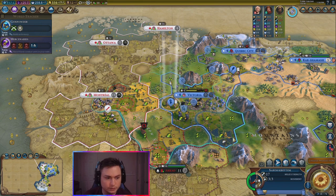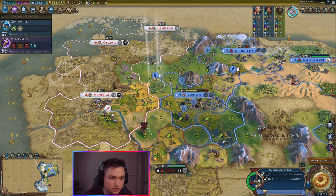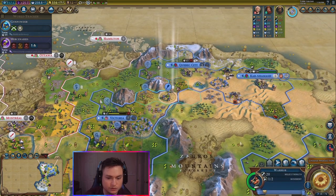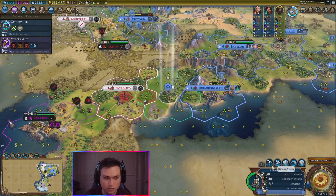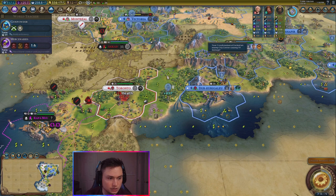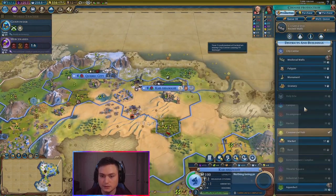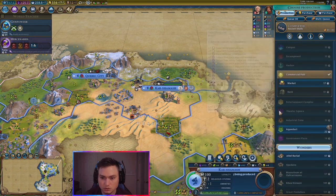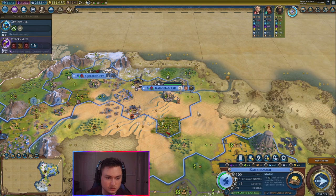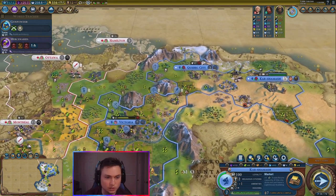Let's send you up north — there's a swordsman up there as well. I keep saying warrior — it's a swordsman. There's also a cod — I keep saying a kid, but it's a cod. We just finished up ancient walls in here. Let's go ahead and work on a market in here. Not much production in this city, so another builder would be helpful as well.